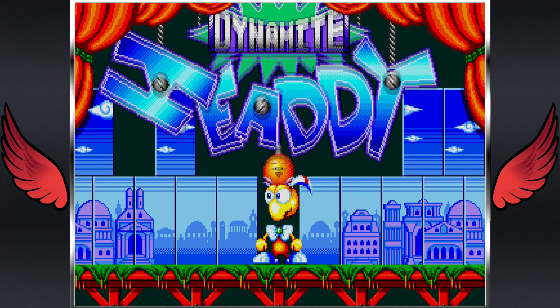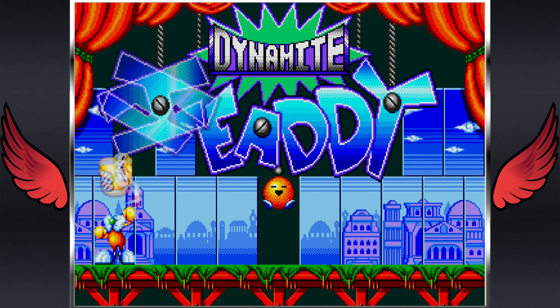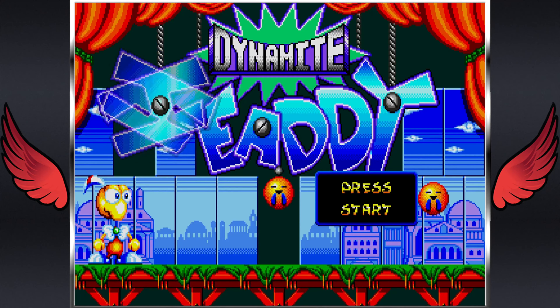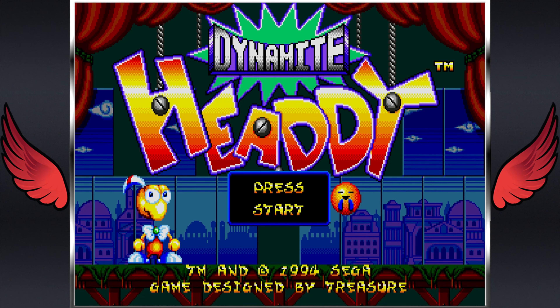DYNAMITE HEADDY. Of all the Sega Genesis games where your weapon is your own detachable head, this has got to be the best of them. Bearing in mind that there are only two of them that come to mind like that — still, that's two more than you'd think, right? And to be fair, one of those games is only like that in North America.